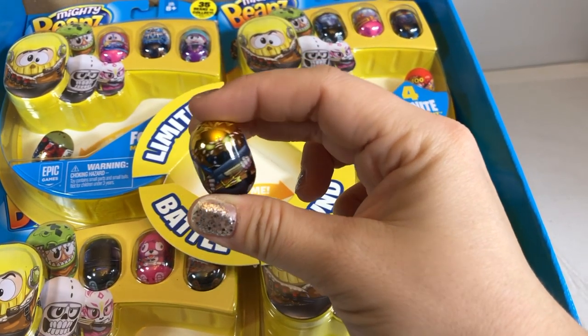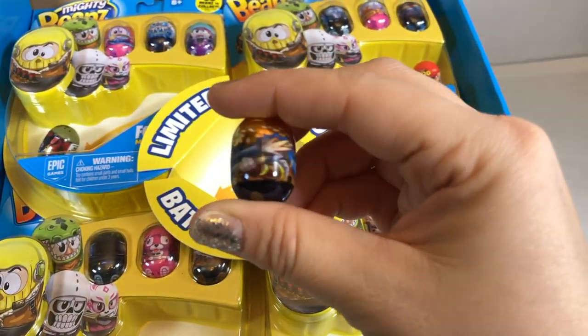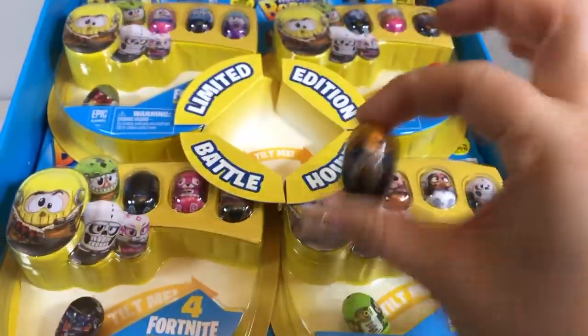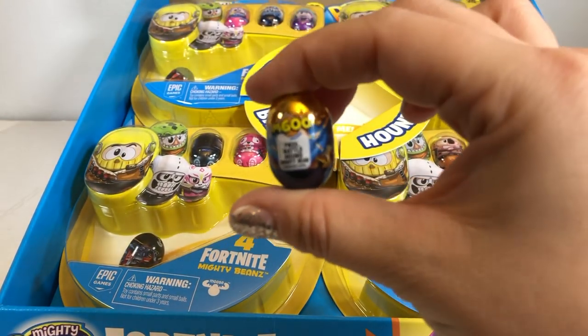Cool, look at that detail. Let's watch them wobble because they tilt, wobble, wobble. They can even walk and they make a fun noise. But you know what's so cool? They never fall down. They might fall off your table, though.